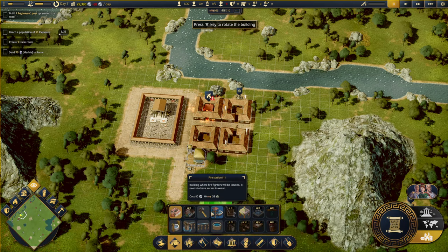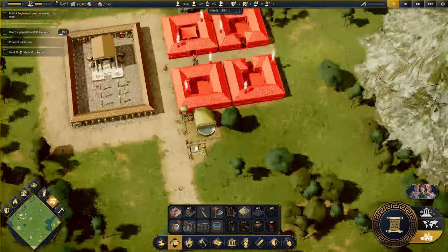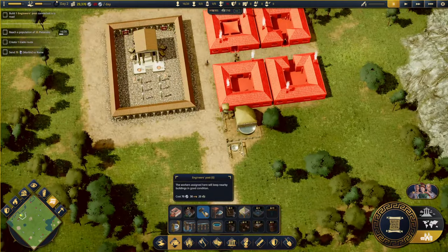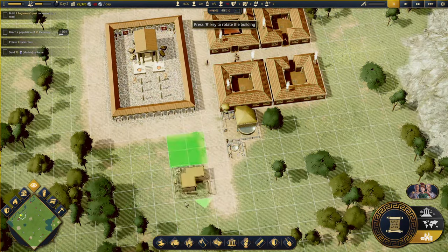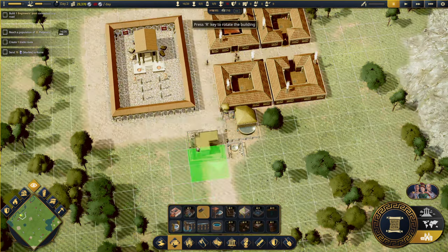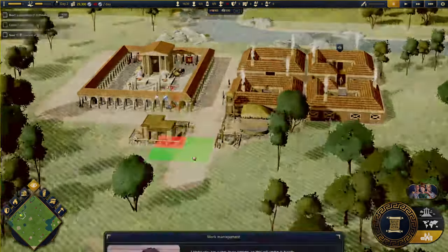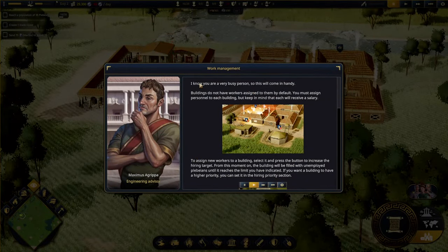I found the engineer's post. The workers assigned here will keep nearby buildings in good condition. Let's rotate it so they're facing the main road.